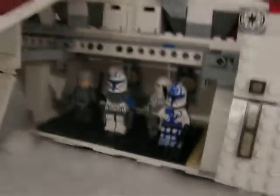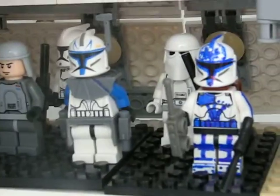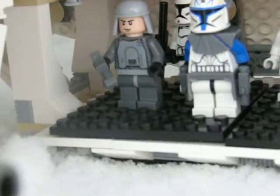Here's what I used — this is going to be my new background. So right here we have the gunship with Captain Rex, Jesse, medic, clone medic Jesse, snow trooper, clone trooper, and Imperial Officer.